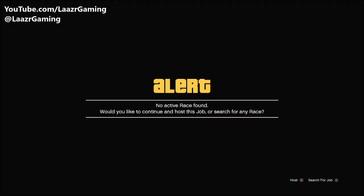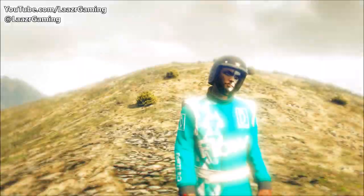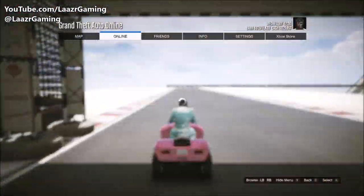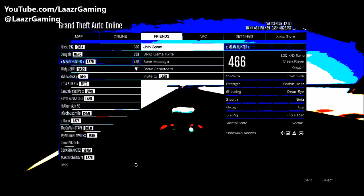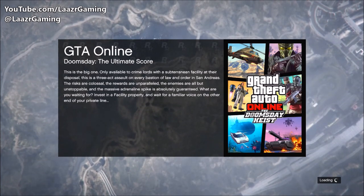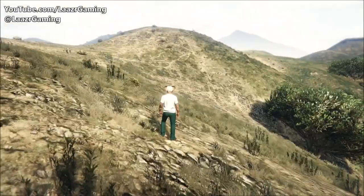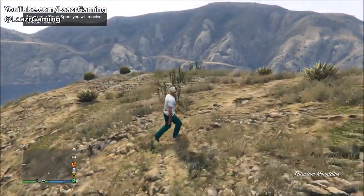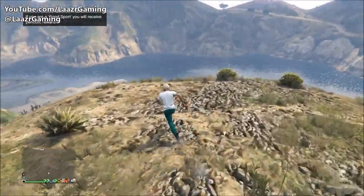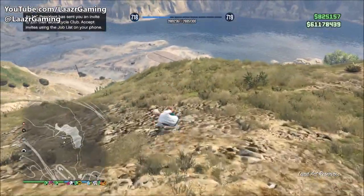Press Start, go across to Online Jobs, Rockstar Created, and start up any of the new stunt races. Once you're in the race and it counts down three, two, one, press Start again, go across to your online or crew members, and simply join any one session. Make sure your friend or the person you're joining is not playing a mission or a job at the time, and they must also have the same aim preferences as you. Upon joining, the snow will be gone and you'll be able to run around the map as normal while everyone else is in a snowy map.